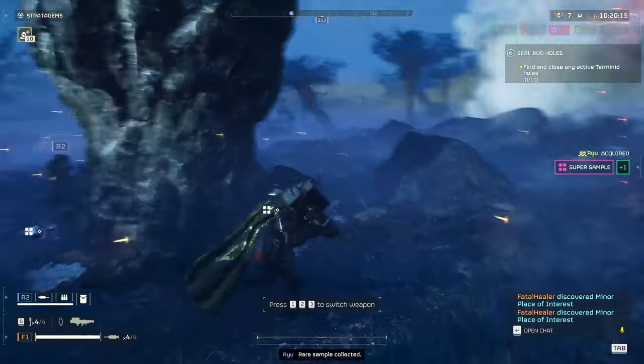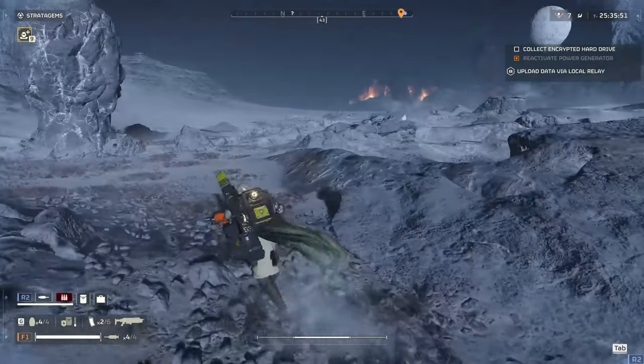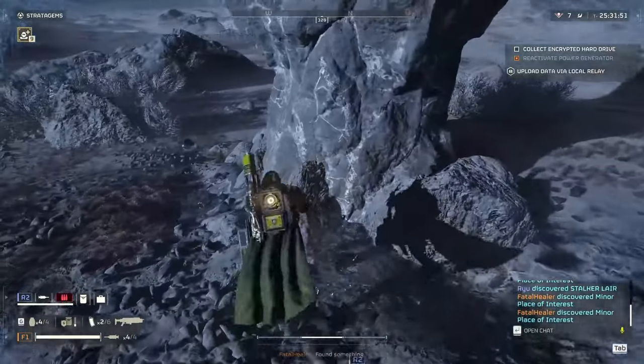This is currently revealed regardless of armor, although in theory it should only be revealed while you're wearing scout armor. So keep that in mind for the future. As you can see, once we arrive, all 3 to 6 super samples on the planet will be found there.